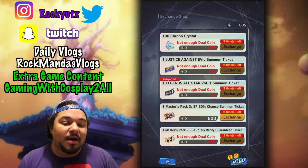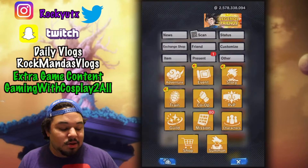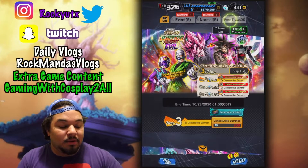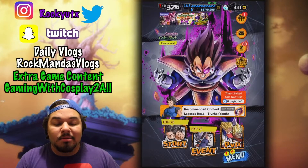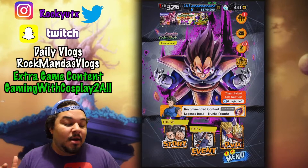They have the Justice Against Evil tickets here — there's a total of five. By next week they'll have an additional single summon ticket available on that banner, for a total of ten tickets. They will also probably update the Autumn Adventure next week to add more tickets, so be on the lookout for that.